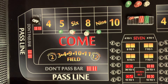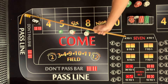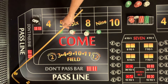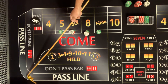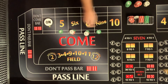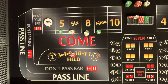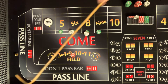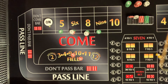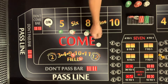Seven — it's perfect! Hot shooter rolling sevens at the perfect time. Three-one: four again — point is four. All right, $15, here we go. Come on nine — five-one: six! All right, that works! That helps get some money back. We're gonna drop a dollar, get $50.